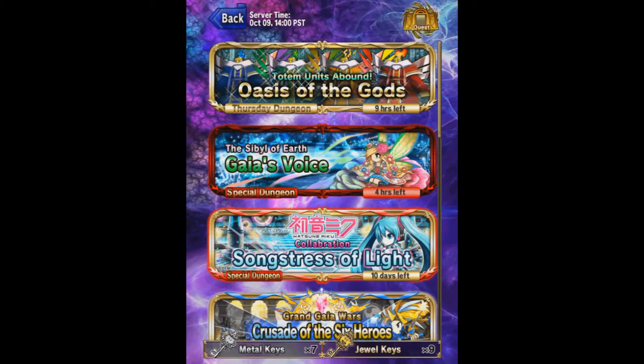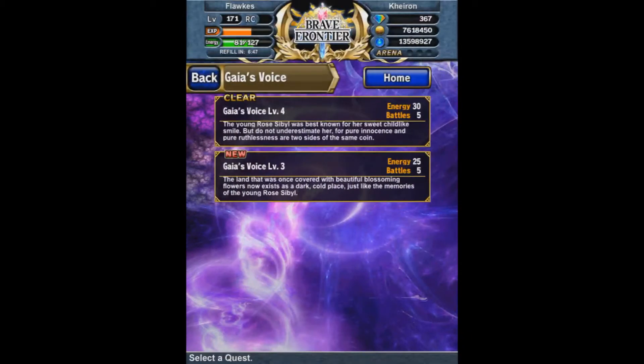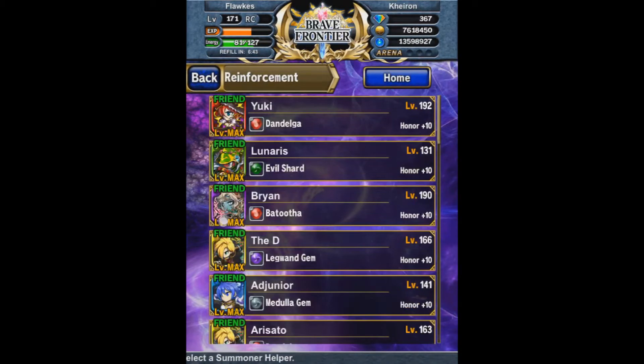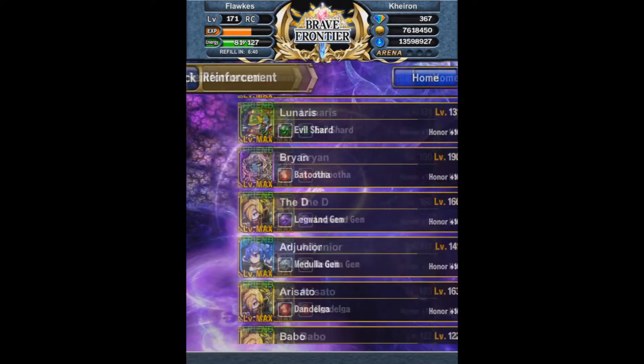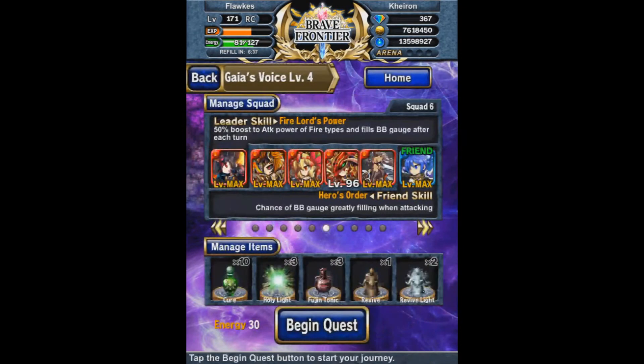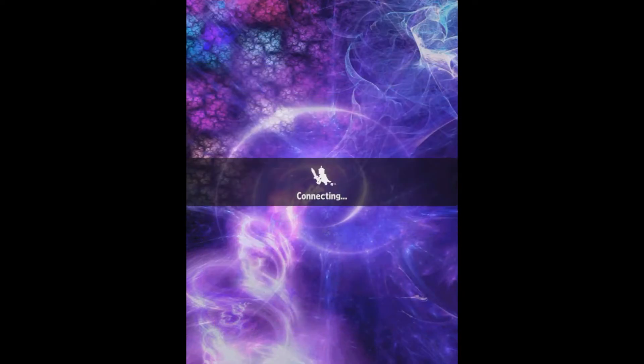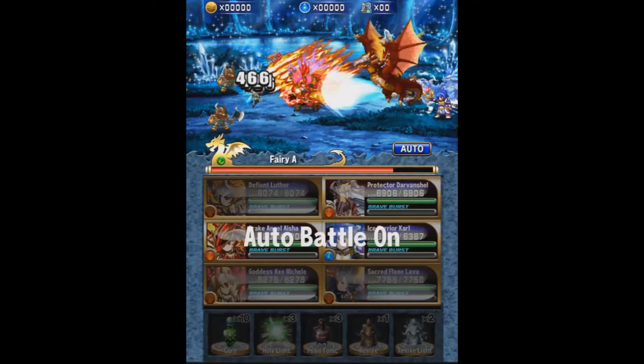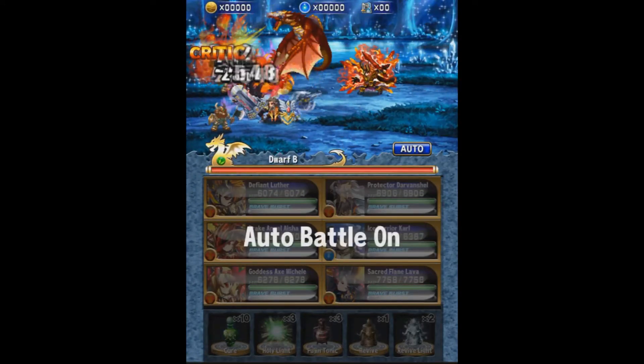Just assume this is like a maxed-out team. I don't know if Medulla gems really compensate, but whatever. I'm using a Carl friend unit, not bringing a single healer, so this should go much faster. For the sake of the video I'm just going to auto-battle and talk about the stats.